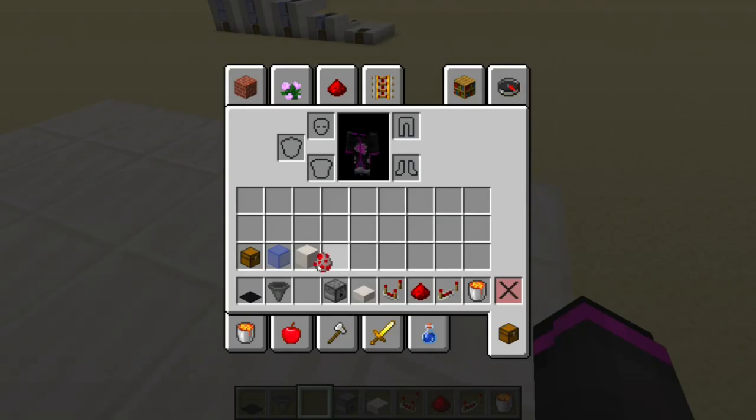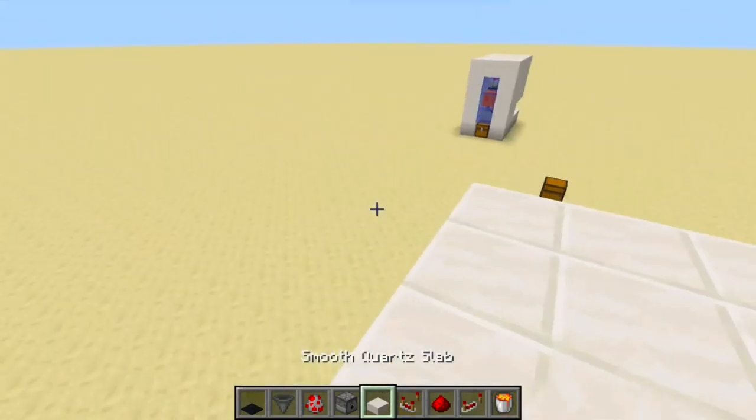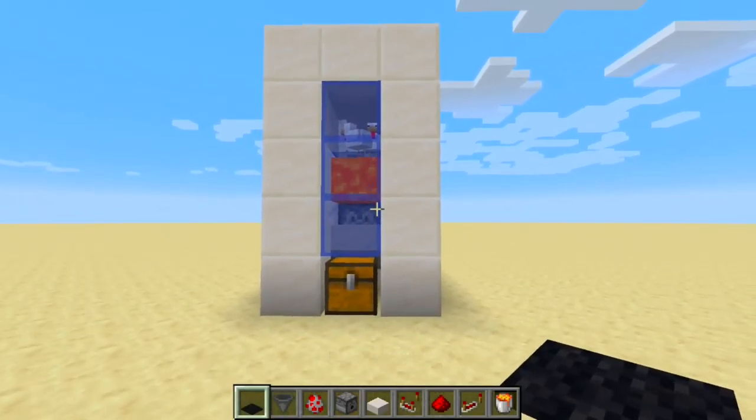And then to finish it off, one layer of solid blocks on the top. That is all. By the way, your chicken's going here. Just like that. And there you have it. This has been 60 Second Redstone. Thank you for watching, and goodbye.